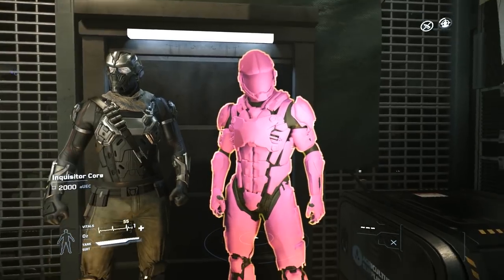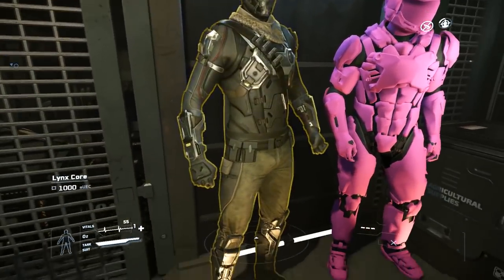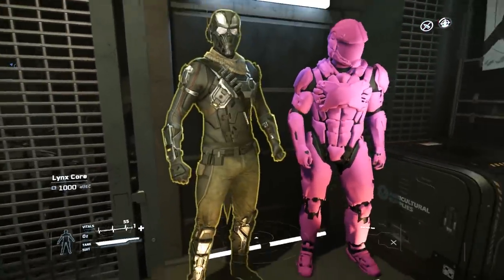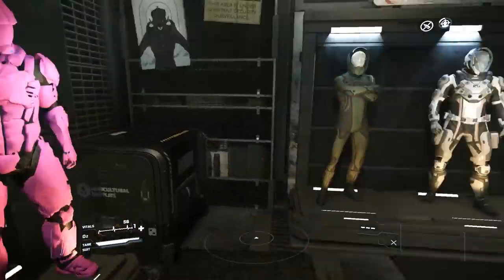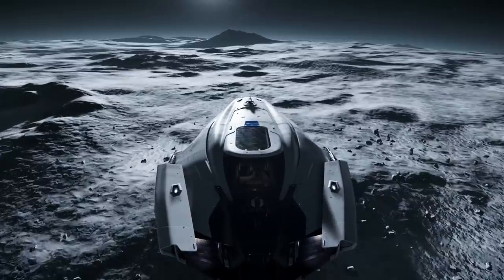Interestingly, CIG had put in the patch notes that they had added variations of the Venture flight suit into this build as well, but unless I'm an idiot and overlooked something incredibly simple — which is entirely possible — I haven't been able to find them anywhere, nor any menu to customize the default white one that I know and love.